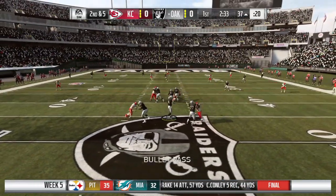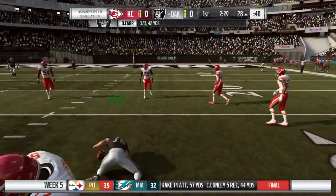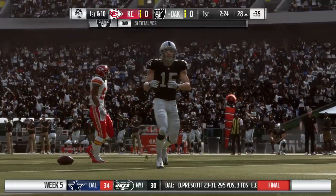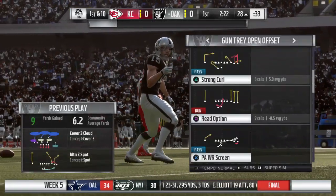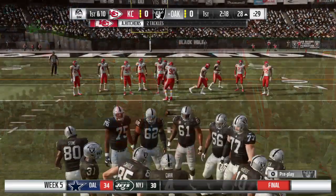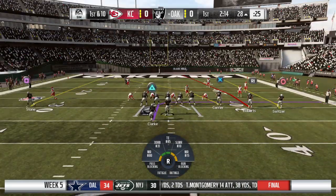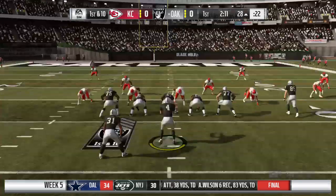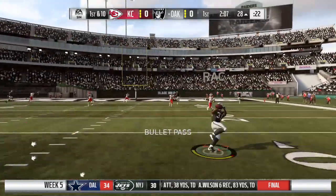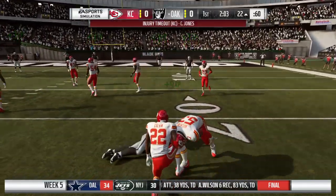On second down, here's Carr — and he gets this one to Switzer, who'll go down at the 28. His first catch, good for nine and a first down. I don't believe this opening drive is surprising to either of us after the time we spent with the coaching staff prior to the game. That big article in the paper this morning about their philosophy on starting games like you're shot out of a cannon — and that's what they've done. Very methodical here on this first drive.